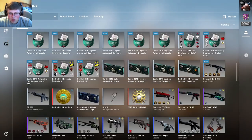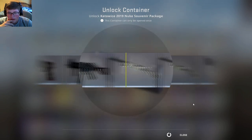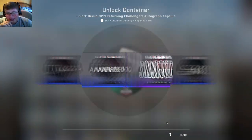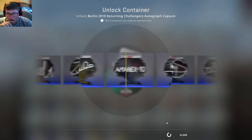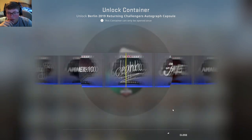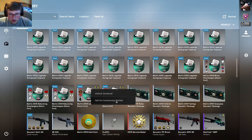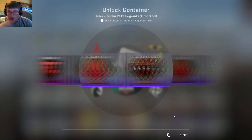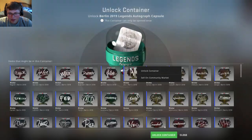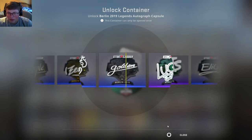Zeus. Let's open the old Nuke one. Let's see what we can get from here. Back to the autograph capsules — that was nothing. After a few more, we'll open another team one. A gold Kenny S would be insane — that would be really, really cool. Let's open one of the Legends. Hopefully the MIBR is worth a bit, because there's a lot of Brazilians that like them, so maybe it'll be worth a bit.